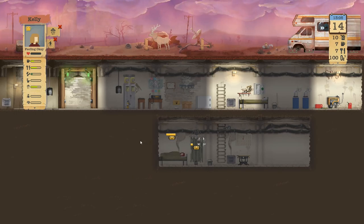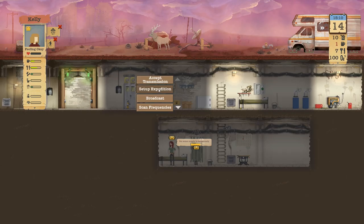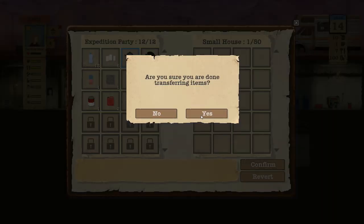Small house — go for it. That'll probably use up the rest of our water. What you got? Food, that's always good. Some fuel, some cement, and a fuse. Good stuff.